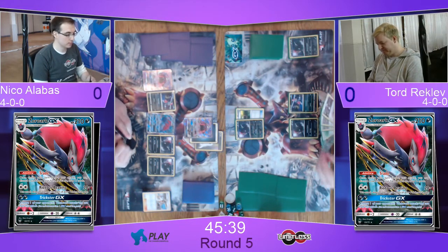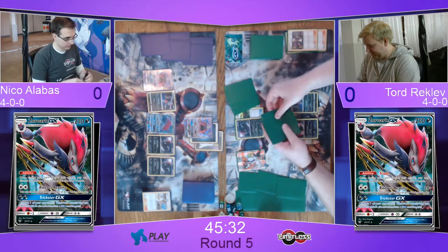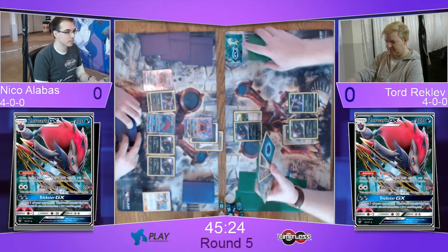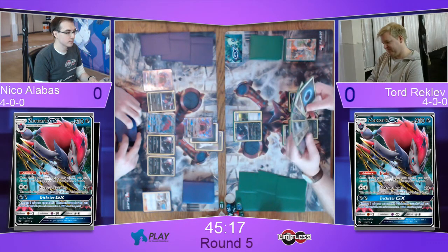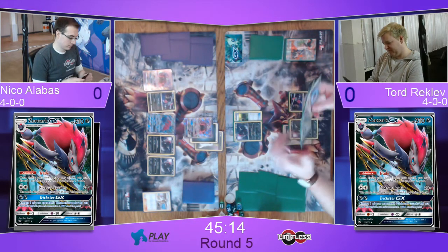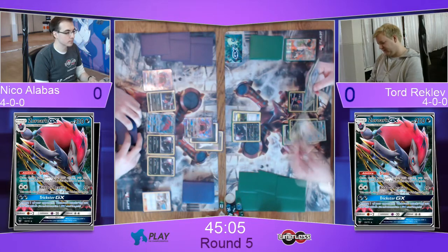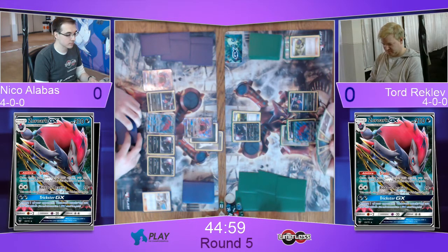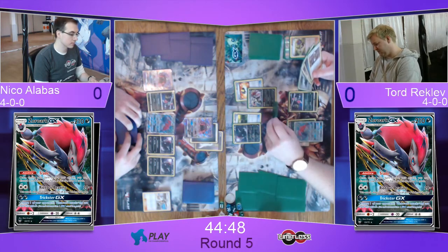There goes a Slip Stone onto the Zoroark in the active, and a Double Colorless onto the bench one, and then a Sycamore. He shows Niko his resources he has to Sycamore away. There's a lot of good supporters in there — really not what Tord would like to see. The Sycamore wasn't that great either, but I don't think I see a Zoroark in that hand. There's the non-GX Zoroark, but not things that let him draw more cards. So there goes one trade discarding an N.